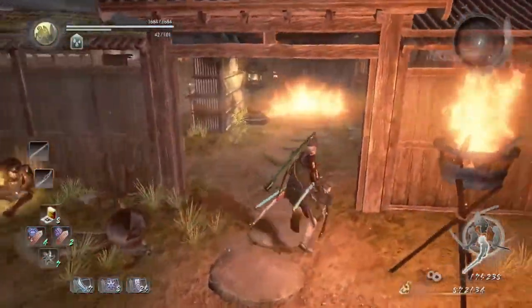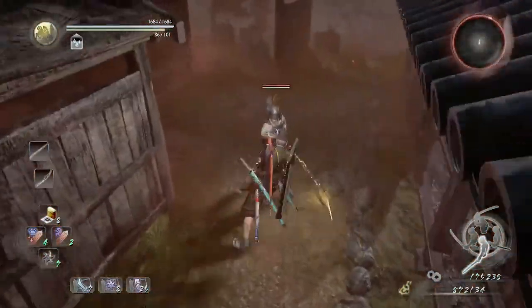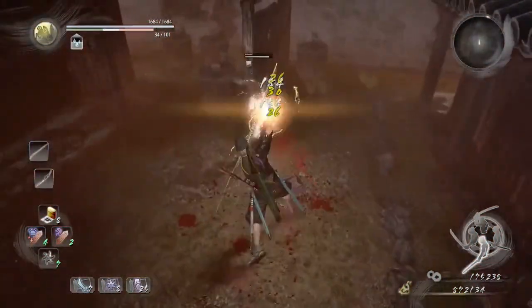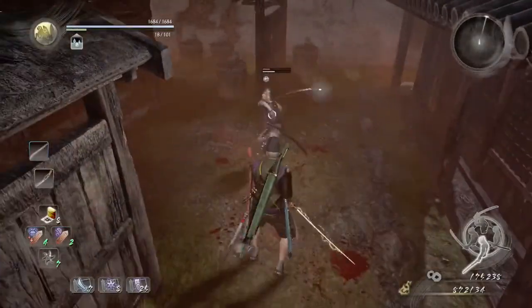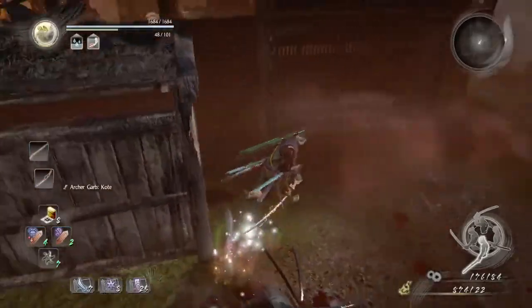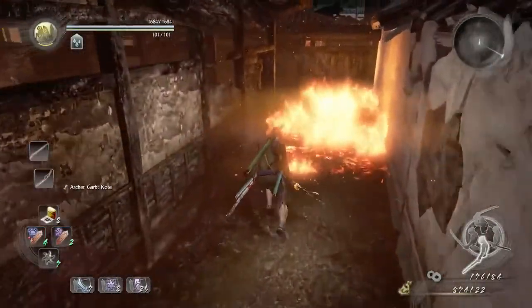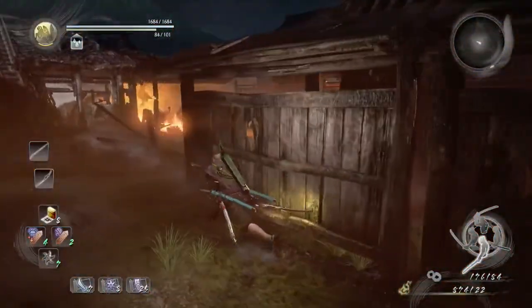We're going to start off by running into those water barrels, which will cover us in water in order to proceed through the fire. We're just going to take care of this enemy, then douse ourselves with water and go through the fire.